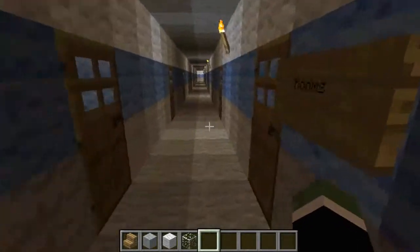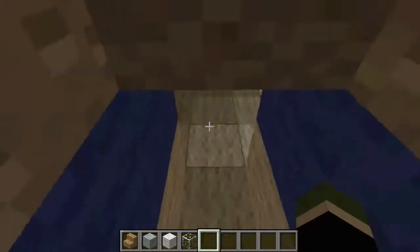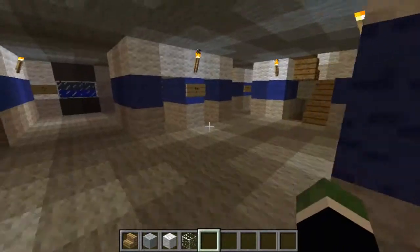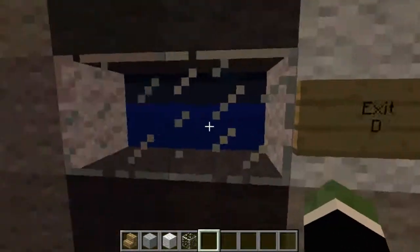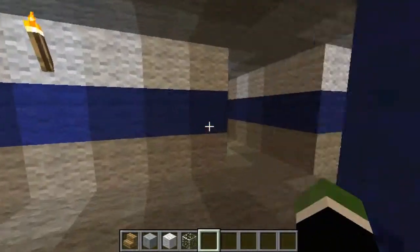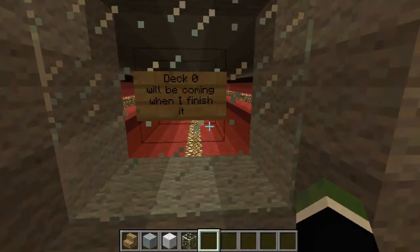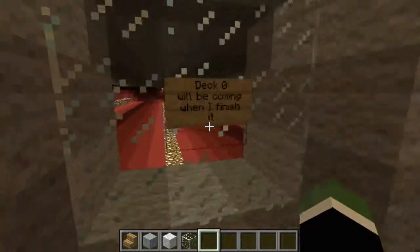This looks like a little lounge area — and more rooms, another hallway of rooms. Let's go down to the lower class rooms, and they look to be the same size as well. I'm not sure if he did the whole ship with the same size rooms, but it really doesn't matter because it still looks phenomenal. There are exit signs — Exit D, Exit C — so if the ship were to ever sink, you'd know where to go. Deck zero will be coming when he finishes it, but that still looks really cool.